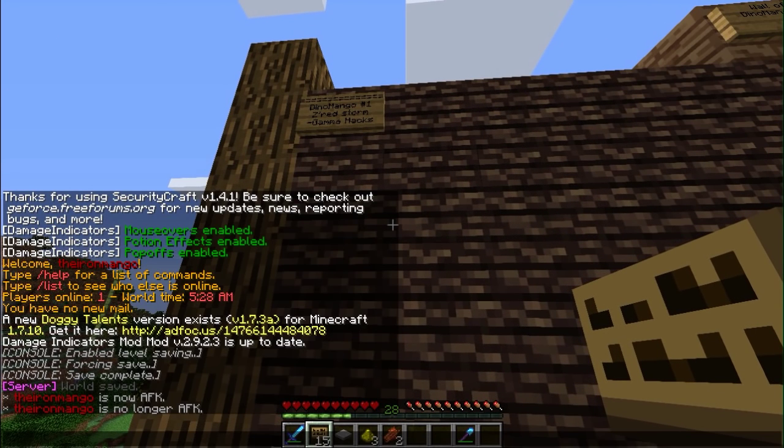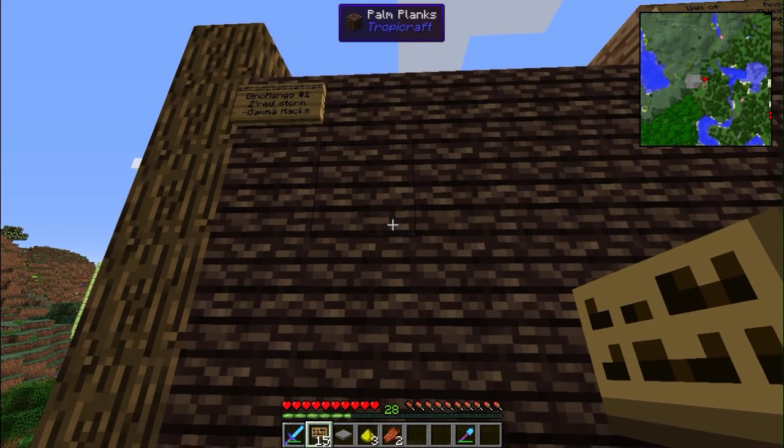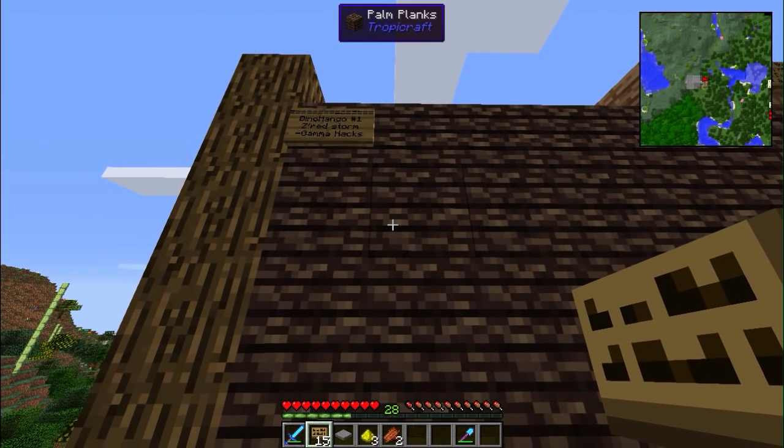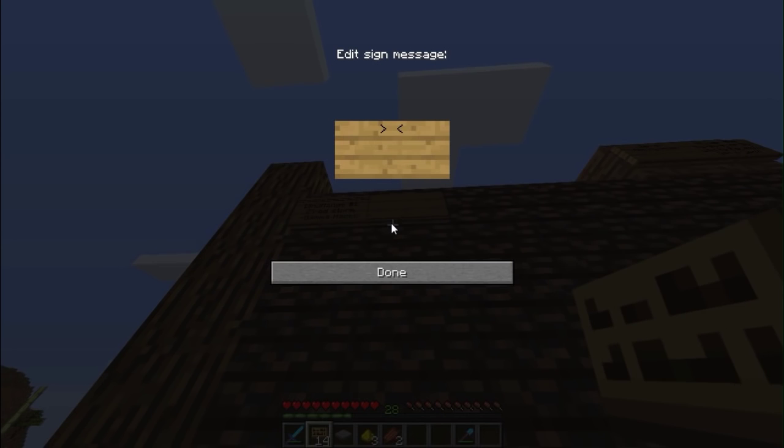For Diamond Mango number two, let me check the comments really quickly. Diamond Mango number two is going to be Samuel Snyder. He said right-click the ground with BioFossil - don't worry, you can get the BioFossil back - and then right-click it with the bones and you'll get to see a skeleton of a Dino. That's pretty cool. I think we're going to try that out in a future episode.